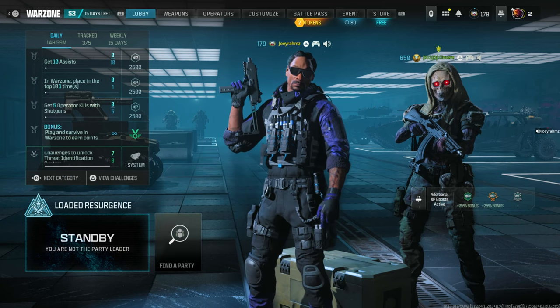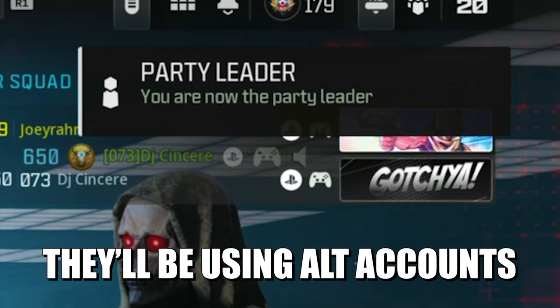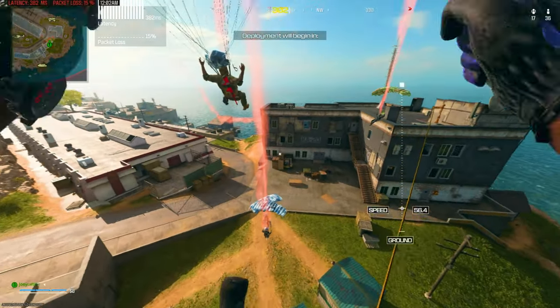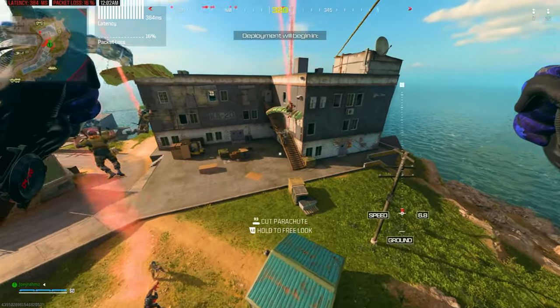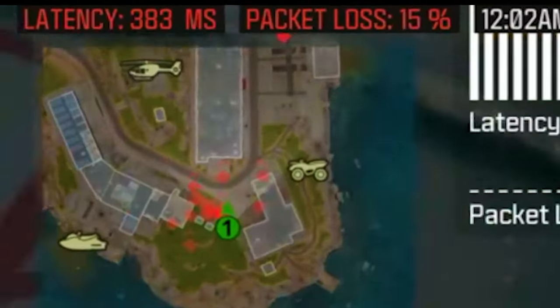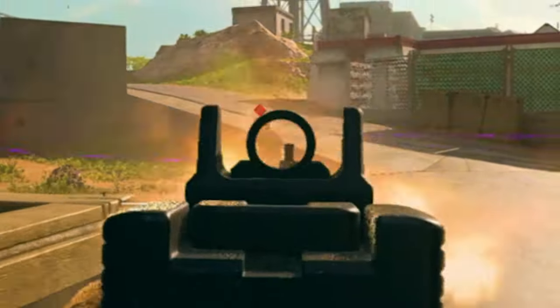Join their lobby. Once you do that, they're going to start a Warzone game and then they're going to make you the party leader. From there, they're going to back out once the game starts. Now you're in a game with people that have matching stats on their account — probably like a 0.03 KD or something. I had almost 400 ping this game and I still got six kills and absolutely demolished.